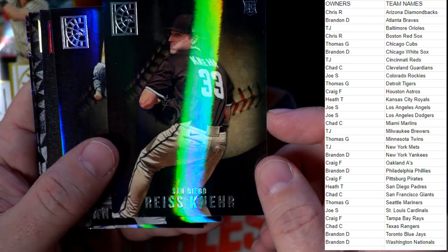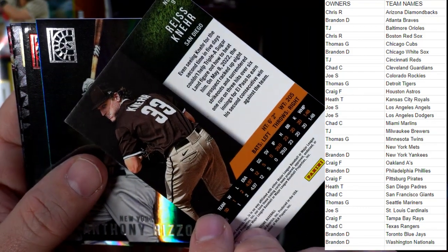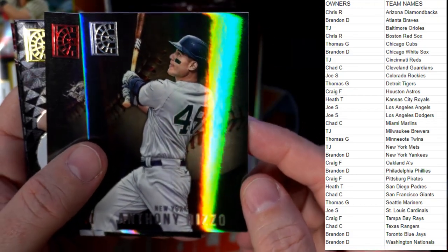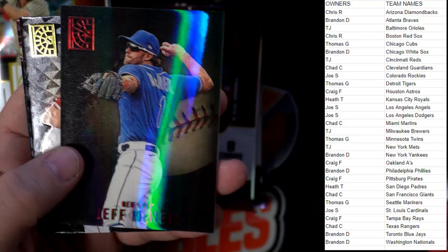Joe Ryan, Minnesota Twins, going out to Thomas G. Reece Knorr, Padres, going out to Heath. Anthony Rizzo, Yankees — Brandon D coming your way. One red per pack — Jeff McNeil, New York Mets, going out to TJ.